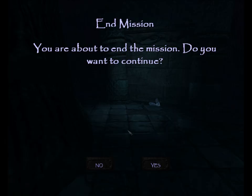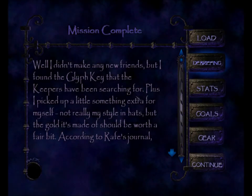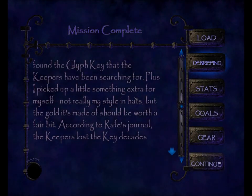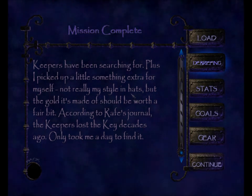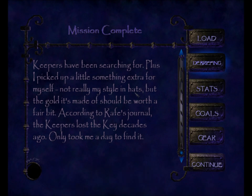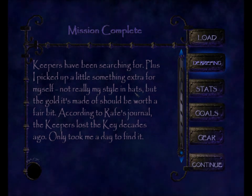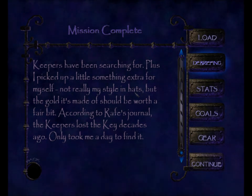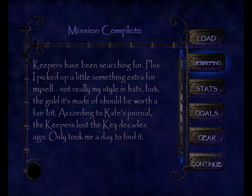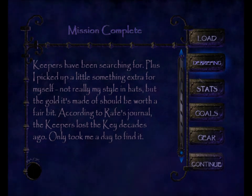You are about to end the mission — do you want to continue? Yes. Garrett: 'I didn't make any new friends, but I found the glyph key that the keepers have been searching for. Plus I picked up a little something extra for myself — not really my style in hats, but the gold it's made of should be worth a fair bit. According to Rafe's journal, the keepers lost the key decades ago. Only took me a day to find it.' We're awesome, as usual.